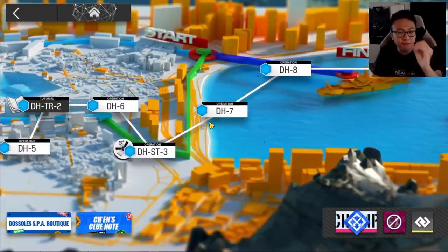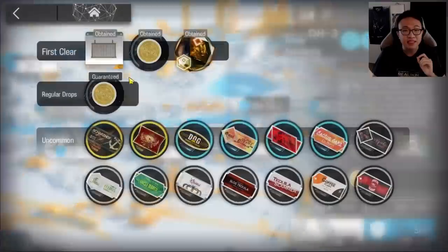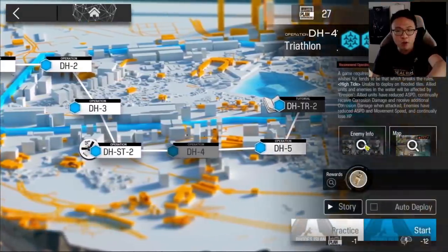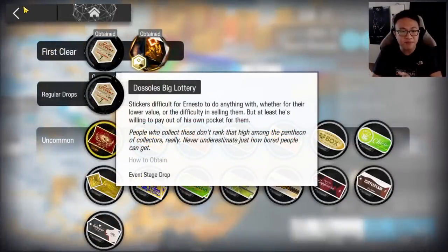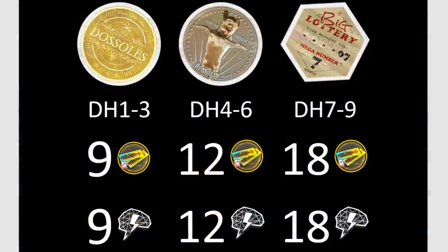The good thing about having no specific material stage is that it's okay to farm any stage. You get a gold chip in the first three stages DH1–3, an error coin in DH4–6, and a Dorsalus big lottery token in DH7–9. These stickers equal the sanity you spend: 9 sanity for 9 vouchers via gold chip, 12 sanity for 12 vouchers via error coin, and 18 sanity for 18 vouchers via big lottery. So the voucher efficiency is identical — it's perfect parity across all stages.